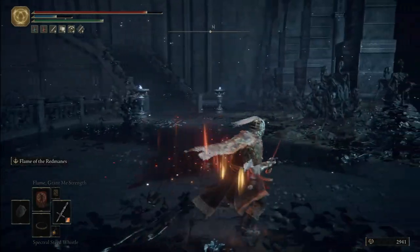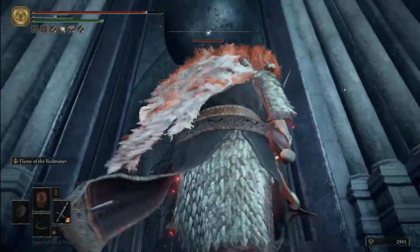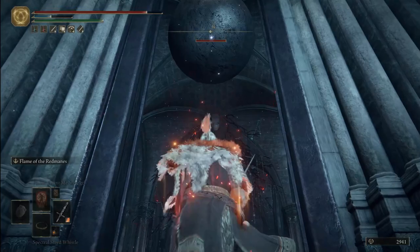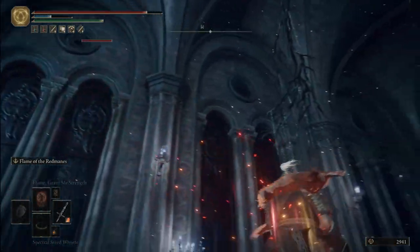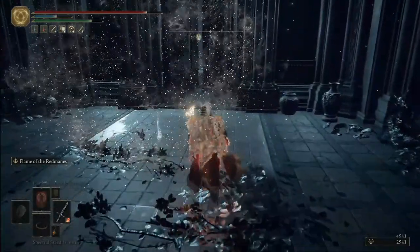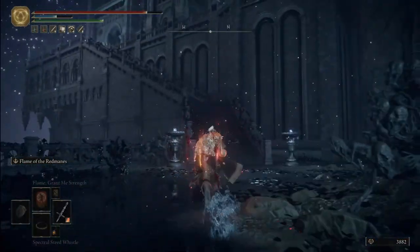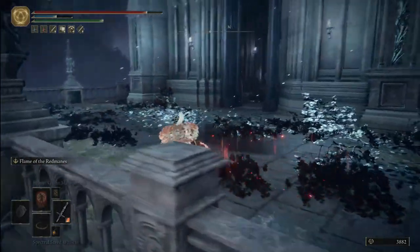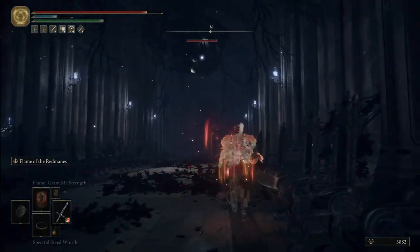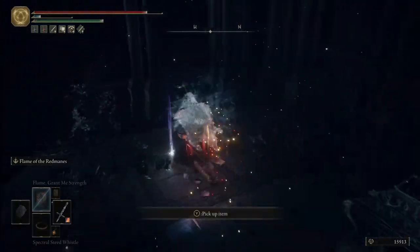The second Nokstella larval tear is to the right of the bridge, inside a chapel area. Activate lock-on and you can see there's another metal ball at the ceiling. You can attack it with a ranged ability for it to fall, or just walk over and it will automatically fall down to the ground. Simply defeat it for another larval tear. For the last Nokstella larval tear, exit the church, go past the bridge and up the stairs. At the top, enter the other building, lock on again, and you can see another metal ball at the ceiling. Defeat the metal ball for your larval tear.